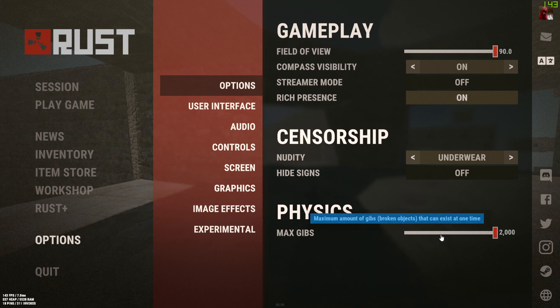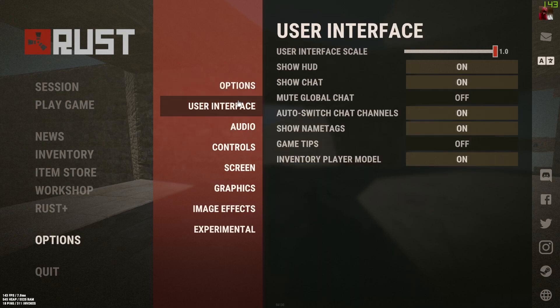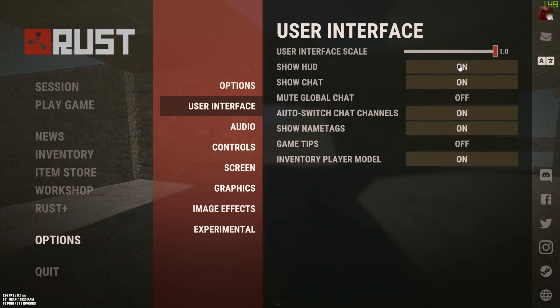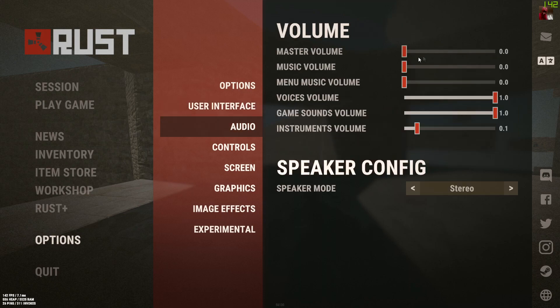Max gibs is the max amount of gibs from broken objects. If you have this on max it's obviously more stuff rendering and will affect your FPS — on a medium PC have it medium, on a low-end PC have it off. UI I have on default which is 1, just because that's what I've always had — it's preference.